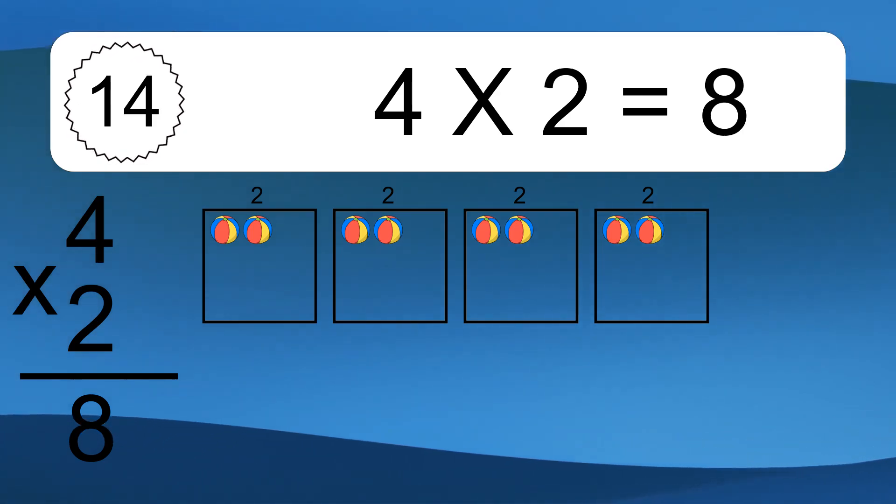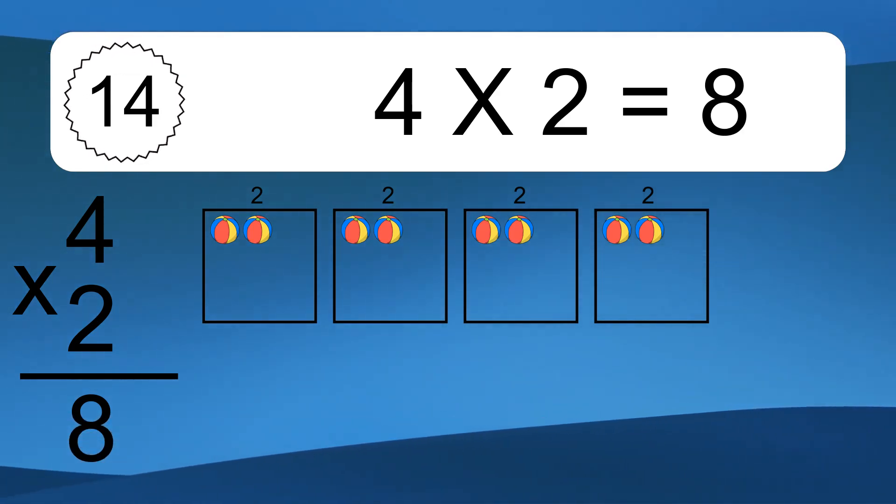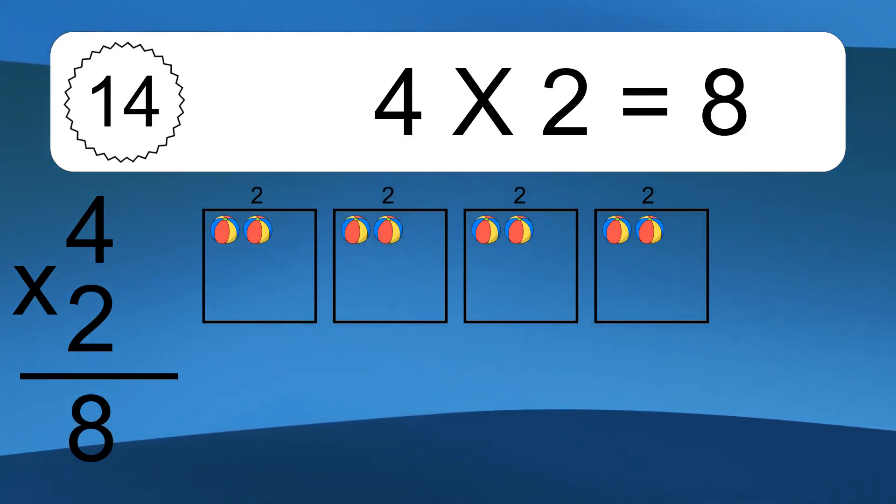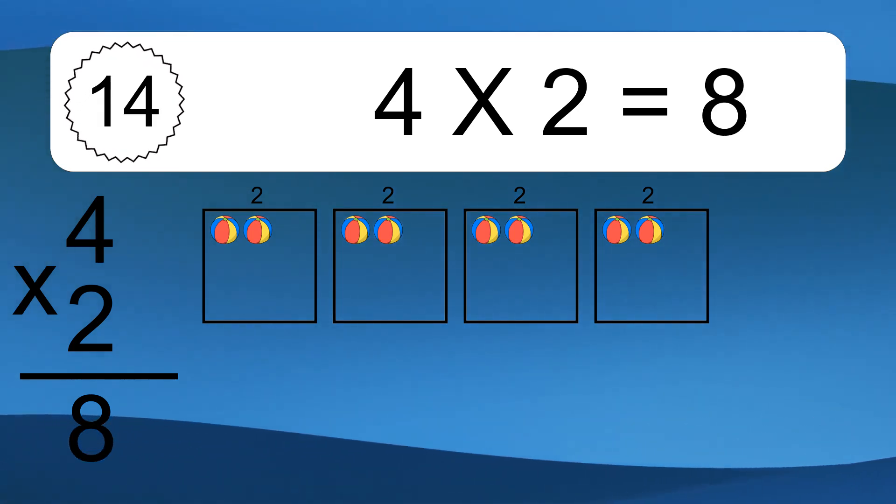4 times 2 equals what? We have 4 boxes, and each box has 2 colorful balls inside. If you count all the balls in all the boxes together, you will have 4 times 2 balls. This equals 8 balls.